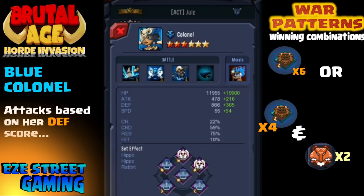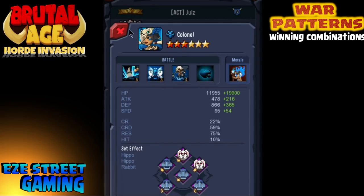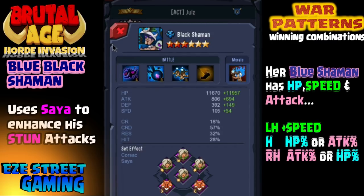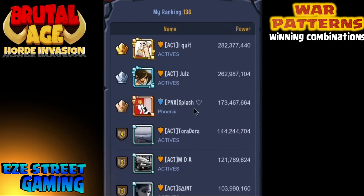Blue Colonel — another defense-based attacker. Jewels has Hippo and Rabbit. You'll see a lot of Bull or Bull and Rabbit for the resistance. She has 19,000 bonus hit points, so she went with Hippo. Blue Black Shaman — he has a stun effect on one or maybe two of his attacks. On this one there's high hit point, speed, and attack, so I'm thinking left-hand speed and the helmet with either hit point or attack percentage on both the head and the right hand.